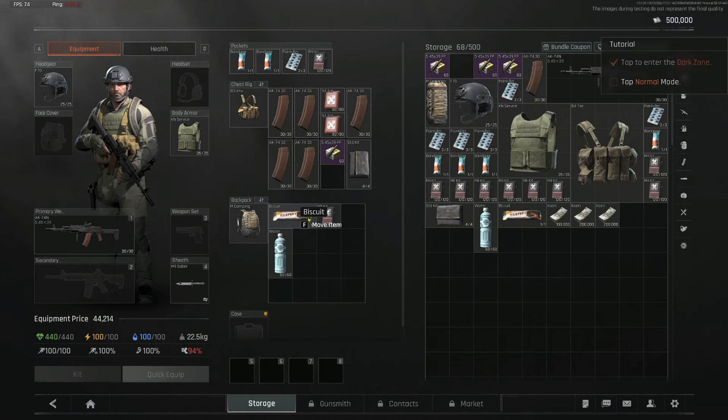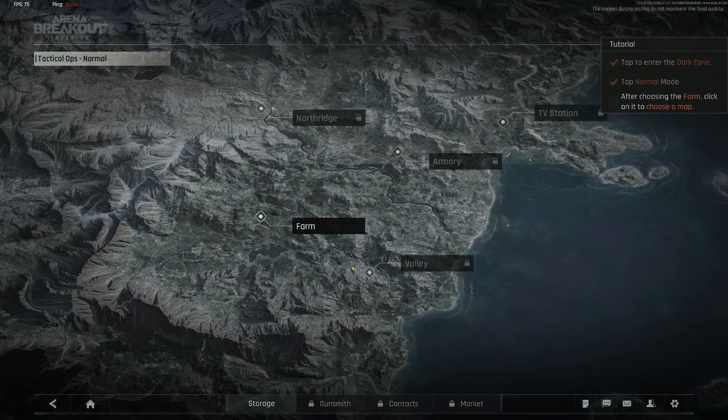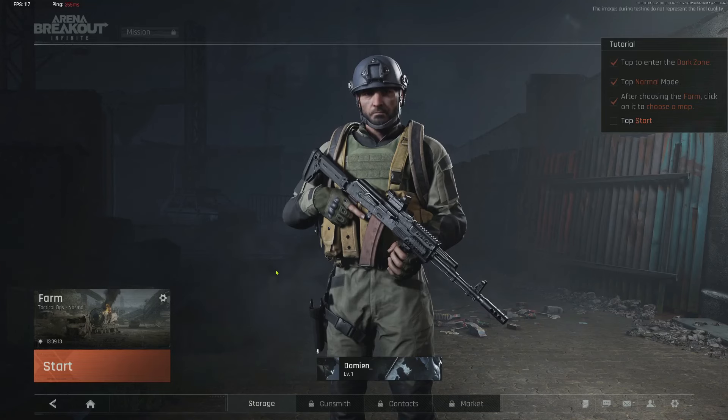Got some water, looks like I've got everything - some painkillers and first aid and all that fun stuff. All the gear I need, guns. Only a main weapon, no sidearm. Mostly the knife, but we'll go into the only map that's unlocked, which is the farm. Going in around just before 4pm it looks like. So let's get going.